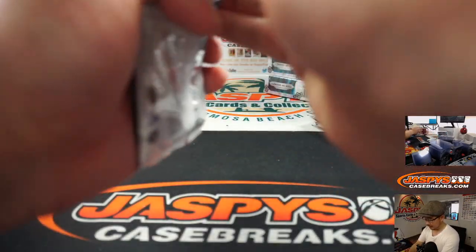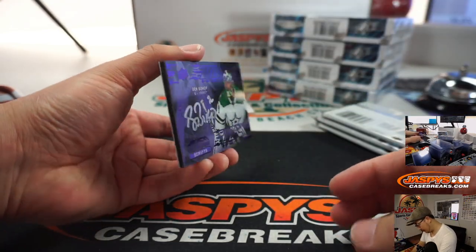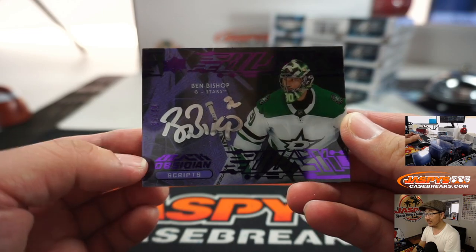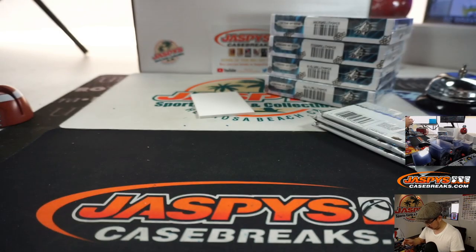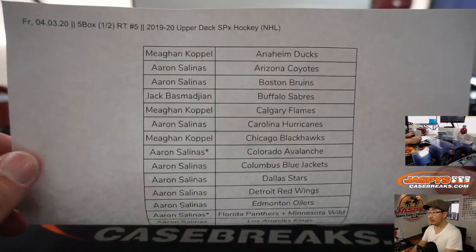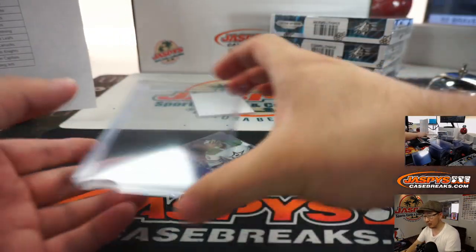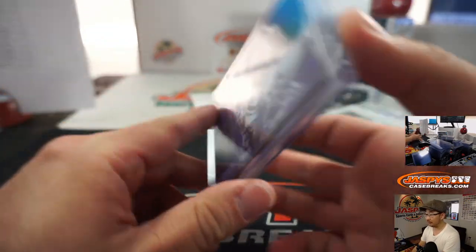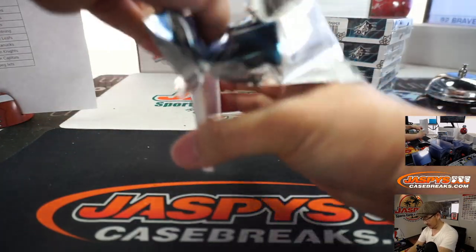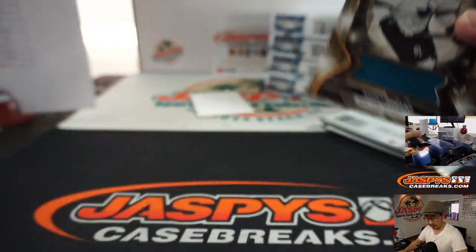Good luck. They gave me a blank card already. First out of the gate is Ben Bishop - nice silver ink autograph in that obsidian design, numbered 49. Dallas Stars, Aaron Salinas. We're going to hear Trendsetter's name a lot here in this one. We've got a relic, 109 out of 399 - Mario Ferraro for the San Jose Sharks.